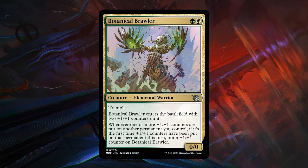Moving on to green-white, which is +1/+1 counters matters. Starting with Botanical Brawler — a 2-mana 0/0 with trample at uncommon, but it enters with two +1/+1 counters, so essentially a 2-mana 2/2 trampler. Whenever one or more +1/+1 counters are put on another permanent you control, and it's the first time counters have been put on that permanent this turn, put a +1/+1 counter on the Brawler. Especially with overlap between incubate and the backup mechanic both working with +1/+1 counters, Brawler's a pretty important roleplayer — B grade.